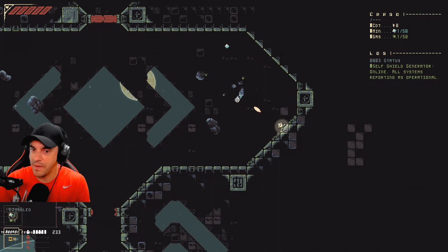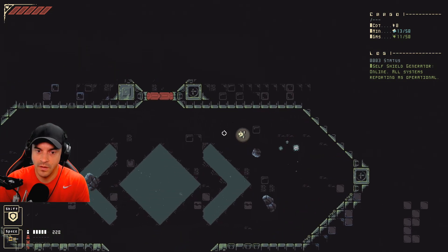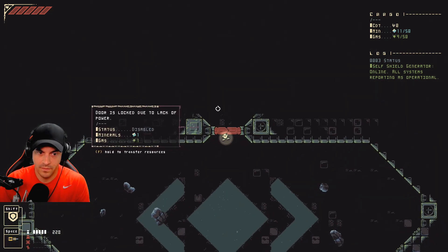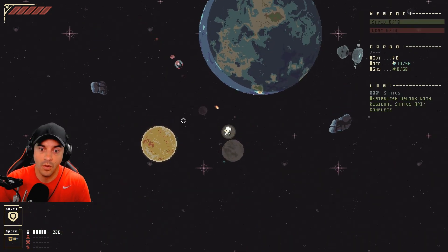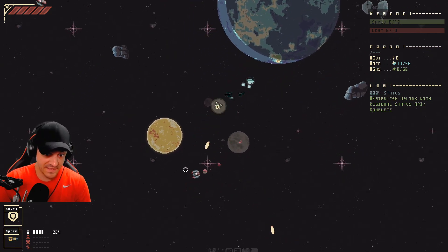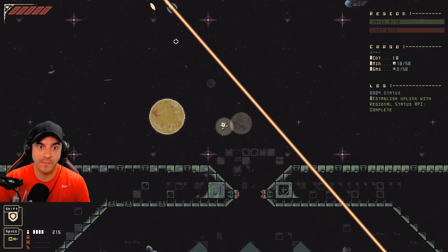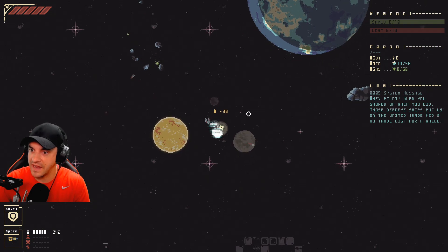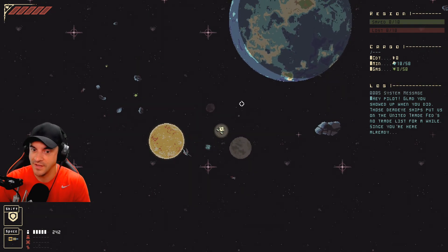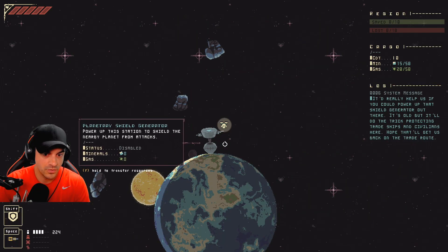Okay, so there's some knockback. Those Deadeye ships put us on the United Trade Fed's no-trade list. Since you're already here, if you could help us power up that shield generator, it'll do the trick. Sure.